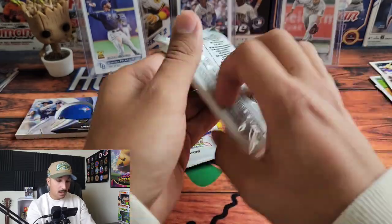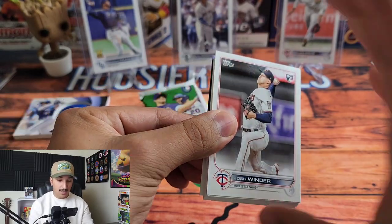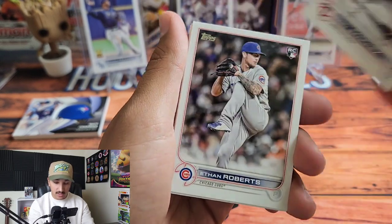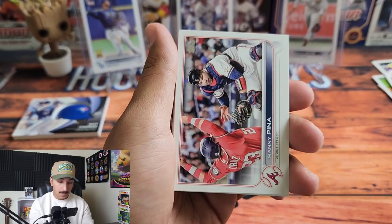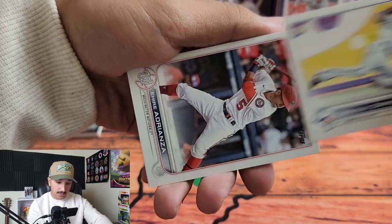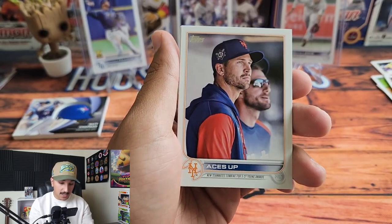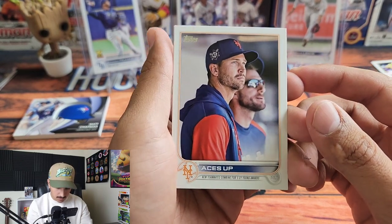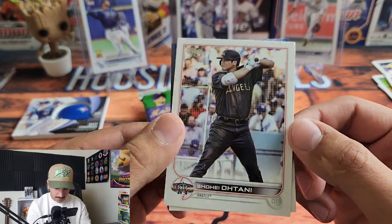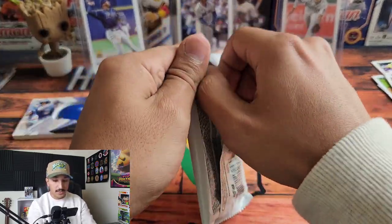Two packs left in the first blaster box — hoping for something numbered. Josh Winder, Gary Sanchez, Ethan Roberts, Daniel Norris, Bradley Zimmer. Any numbered card would be welcomed. Aces Up insert, and a Shohei Ohtani All-Star Game card — that is sick. Shohei Ohtani having another fantastic season. Finishing off with Tim Anderson.